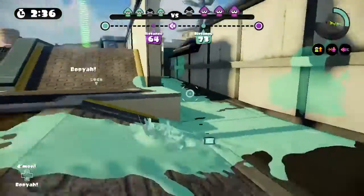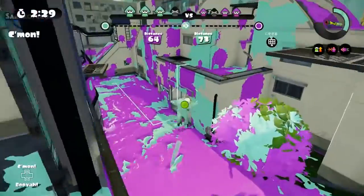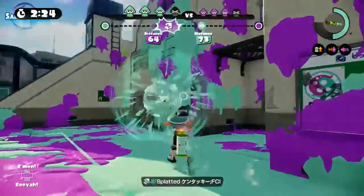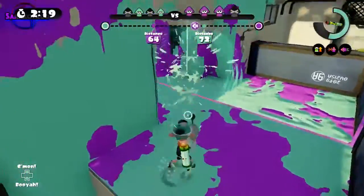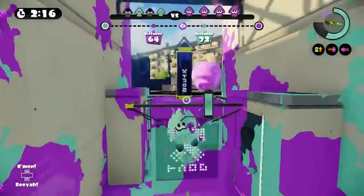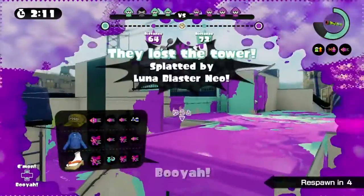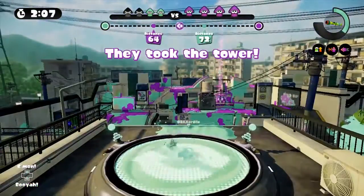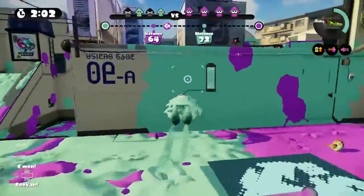Let's talk gear. You want Damage Up on this weapon so you can get kills easier and your Ink Mine has a bigger one-hit kill radius. You want Swim Speed because this weapon has very low range — getting close to the enemy is where it excels, and Swim Speed lets you do that. Cold-Blooded is optional because this weapon almost requires flanking, and if you're point-sensored or echo-located, everyone knows where you are and you can't flank.